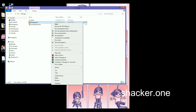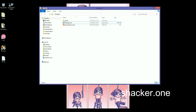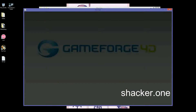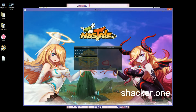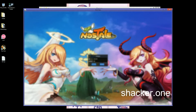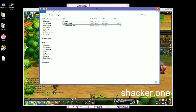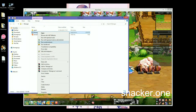Right click — run the NosaIe first. So login. Login. So what you want to do now is just right-click on the manager and then run as admin.